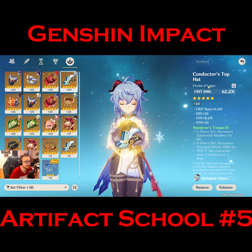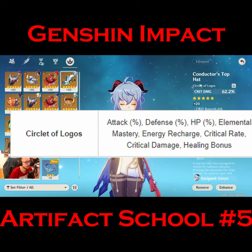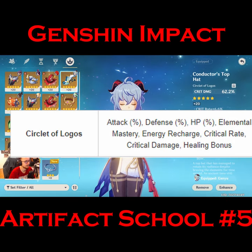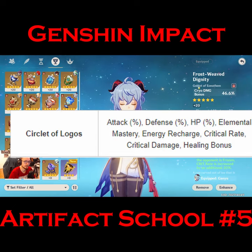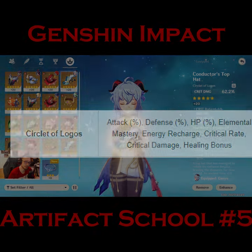The stat pool of the headpiece is almost as big as the one from the goblet, but it's a little bit smaller. Because of that, the chance that you get the right main stat on the set you want is higher than, let's say, if you tried with the goblet — so you can actually focus on getting usable substats.